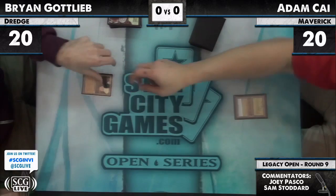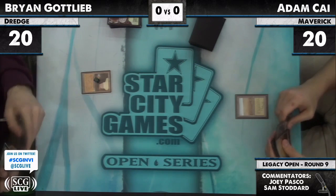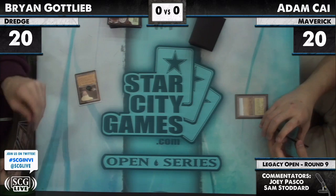Adam Kai on the play — very good that he's on the play for him, gives him a much better shot. He has a turn one Savannah, though he probably would like to turn one play something. This Dredge deck is probably going to have Faithless Looting here.